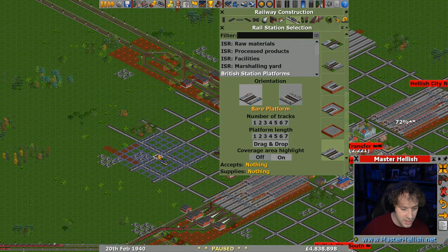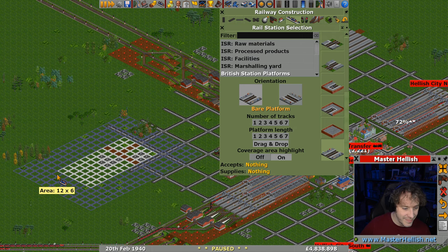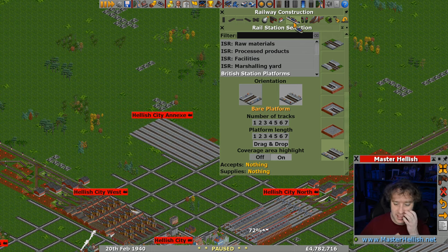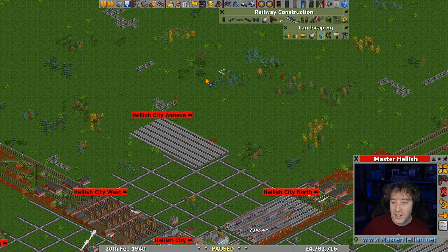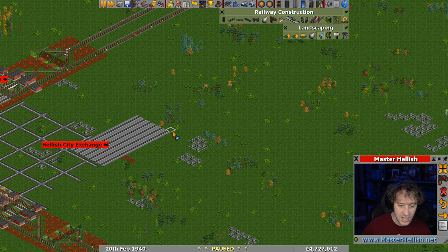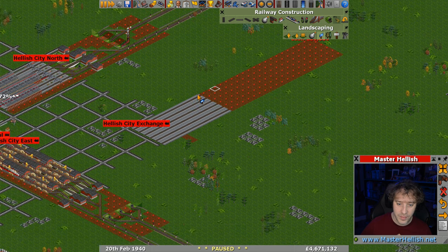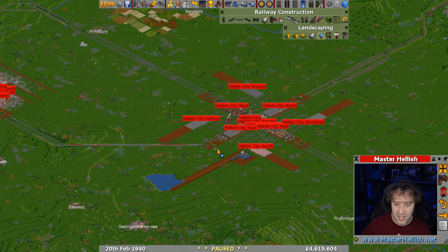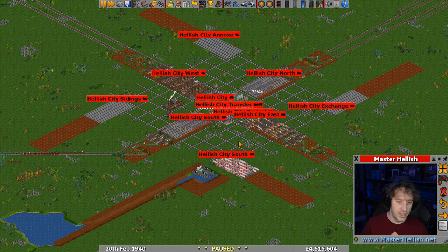Again, just some bare platform - 12 by 6. That's the wrong orientation but never mind - let's fix it. It only cost 26 grand and when you've got 4 million in the bank account who cares. Let's just make sure we buy a good portion of land in front of these stations - I'm aware that we're crashing into our own tracks there but that's fine. I want to rename these at some point. We might need to fund some new industries and have some shuttle services going all over the place.